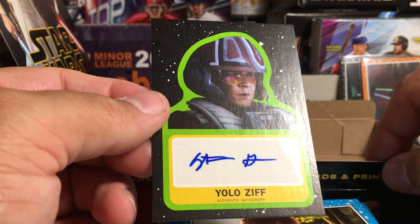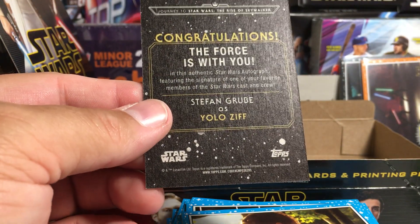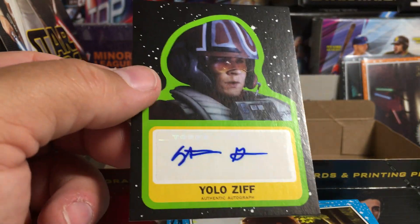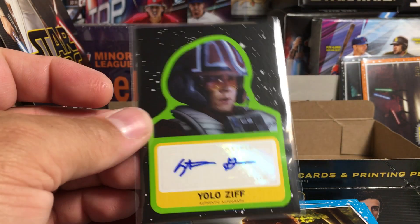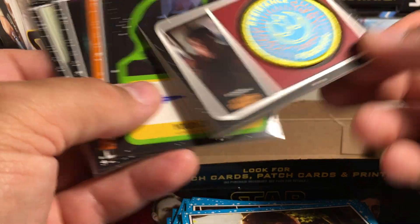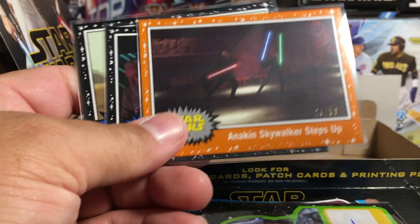Now let's see who we got as an auto. Yolo Ziff — I think I have this card from last year; it looks exactly the same. It does say Journey to Star Wars: The Rise of Skywalker. Stefan Grub as Yolo Ziff. I'm gonna have to go look through my autos and see if it looks exactly like that one. Kind of weak if Topps just did the exact same card. I mean, I don't think I could have picked worse boxes — got no numbered patches in both boxes, no numbered autos, no sketches, and our lowest numbered cards were out of 50. Stay tuned for more videos.